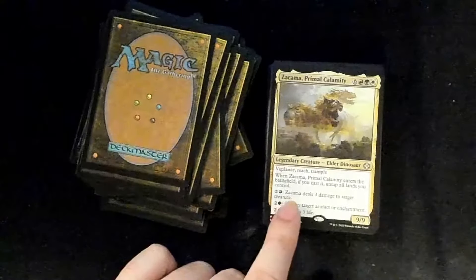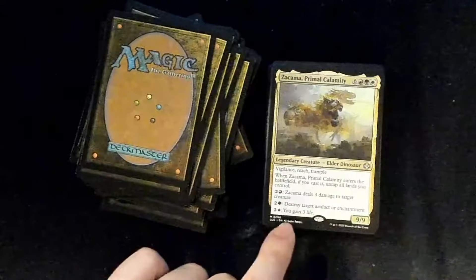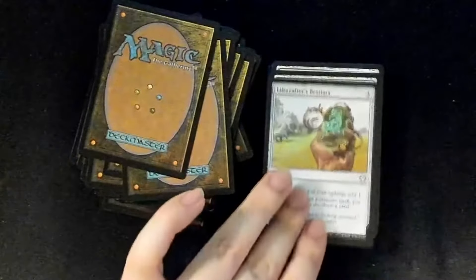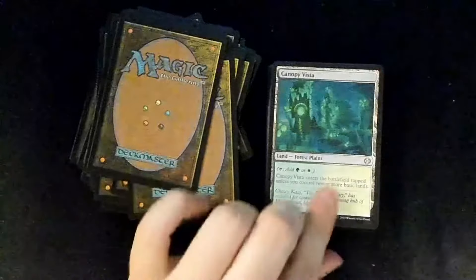Pay two and a red: deals three damage to target creature. Two and a green: destroy target artifact or enchantment. Two and a white: you gain three life. I really like this card — expensive, but it's cool. Lifecrafter's Bestiary, Arc of Azure — I feel like they're just messing with me now.